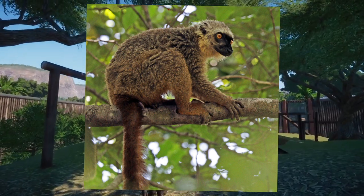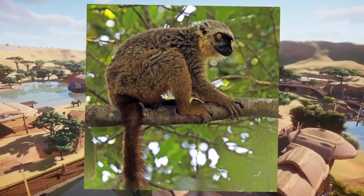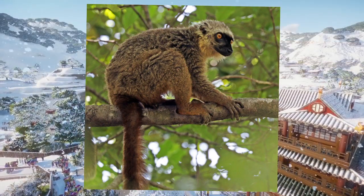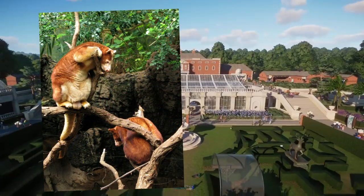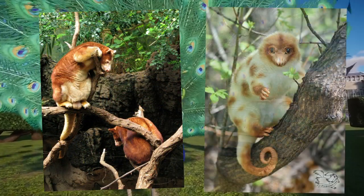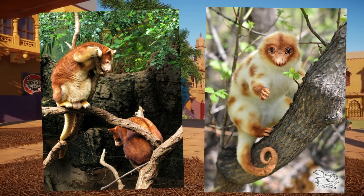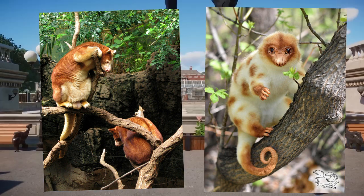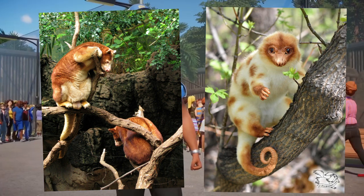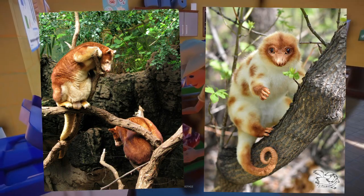Moving on from there, I also believe we should get some Oceania representation. The two animals I chose for Oceania are the Matschie's tree kangaroo and the cuscus. Both of these are really awesome creatures. Tree kangaroos are adorable, and cuscuses look demonic and possessed and disgusting — and everything you love about these weird island animals. Nonetheless, they would make a wonderful little representation of Oceania.